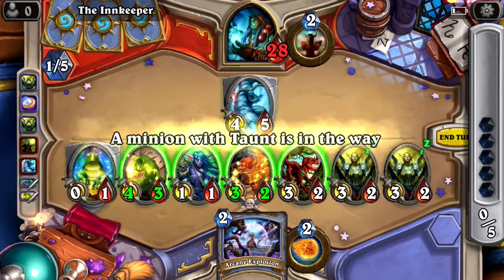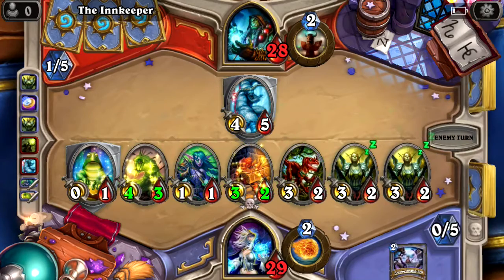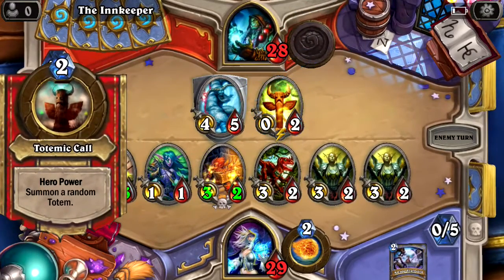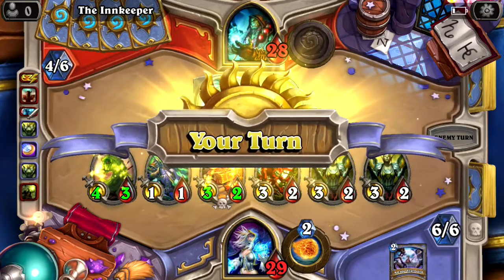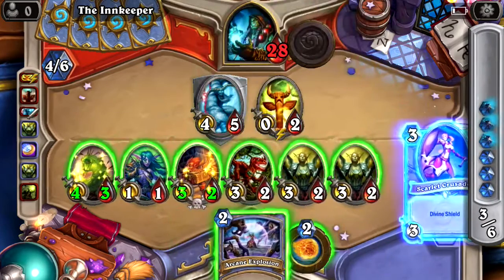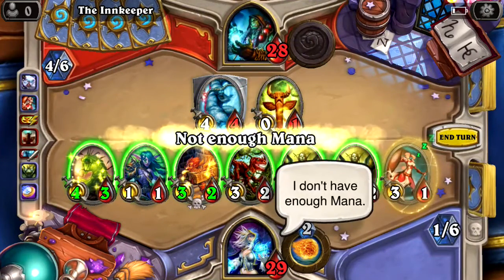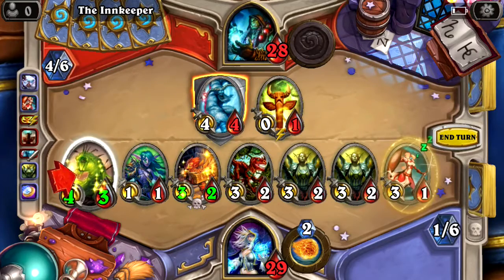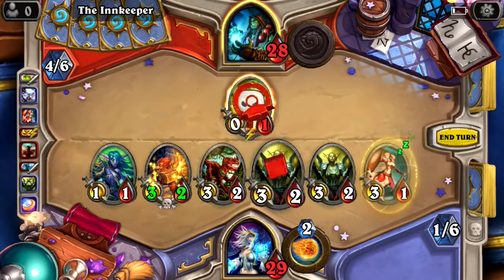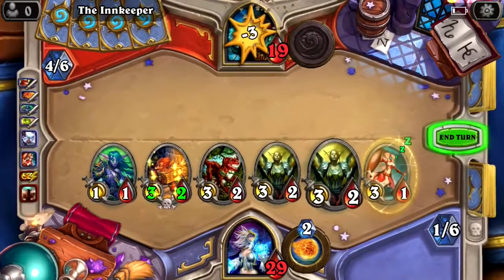I'm just gonna end turn and let him pick who he wants to take out. He took his own guy out — I don't even know what that minion was. Divine shield going out. We're gonna place this card, do this to take him out, hit him for one, and start flooding in the damage. What a huge turn — that's what I like to see, huge damage coming in.